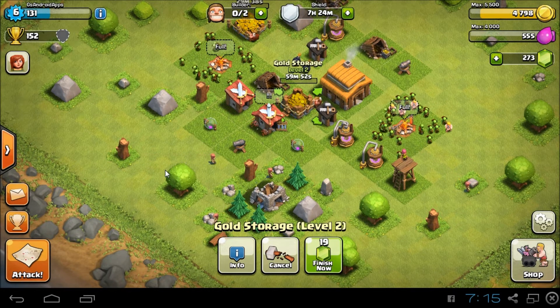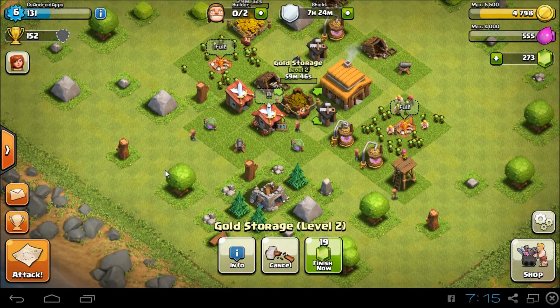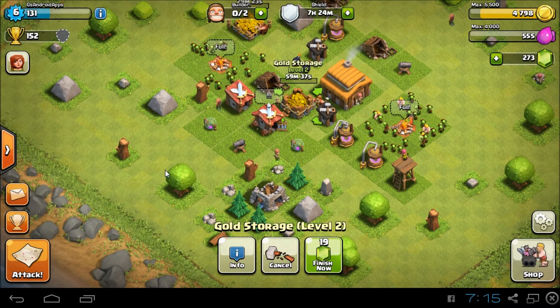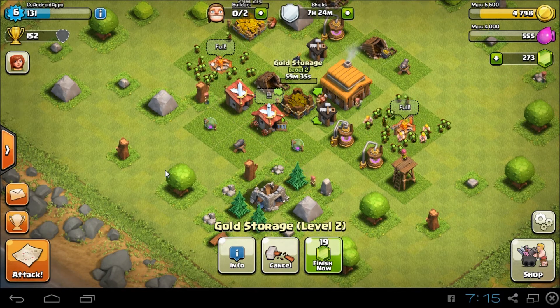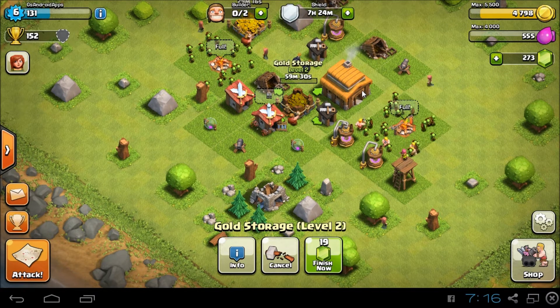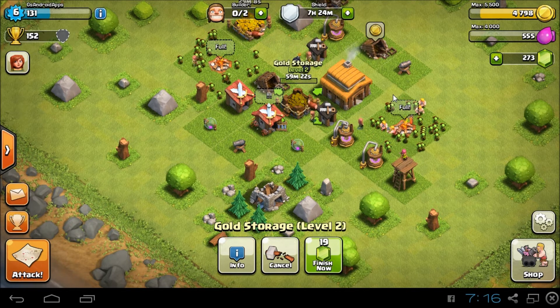You shouldn't have to worry about chasing trophies — worry more so about getting goblins, because goblins go straight for resources. When you get the resources, it doesn't even matter what your trophy count is. Personally, I don't think you should worry about your trophy count until you get somewhere around Town Hall 8 or 9. Just have fun, farm for resources, and use those resources to build your base.